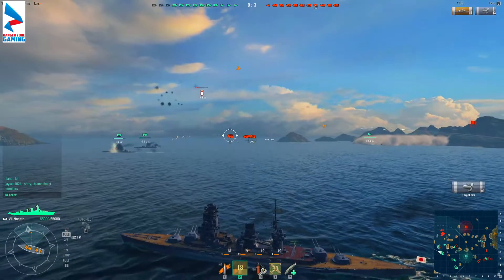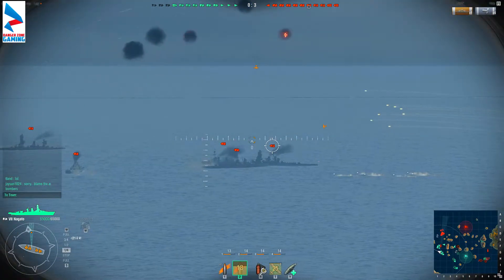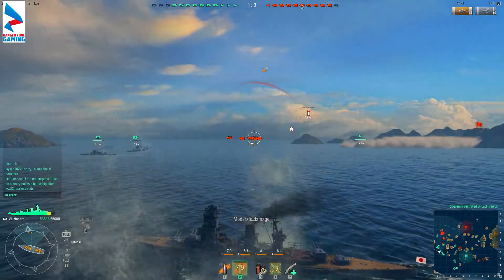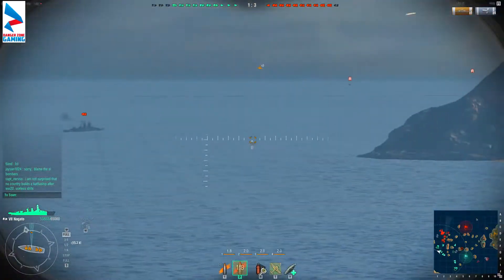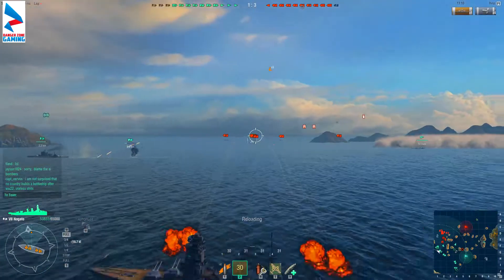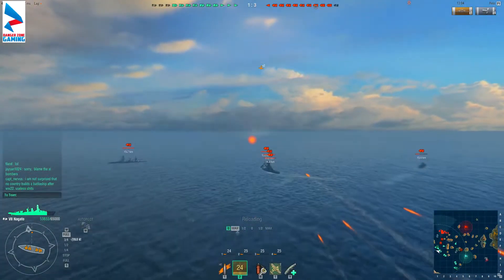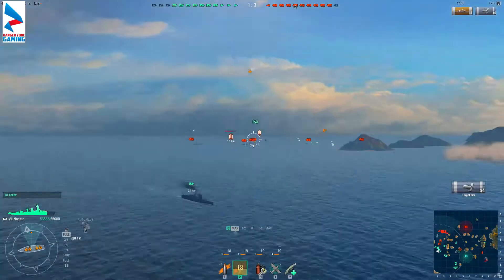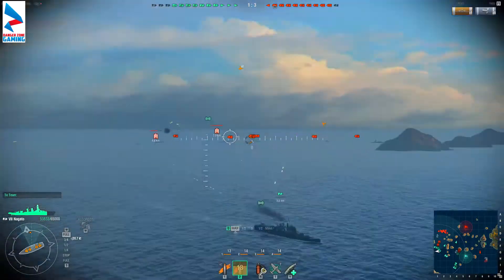And here we have a massive accident where three ships managed to collide. That hurt — 11,000 from that Fuso, but thankfully no citadel hits. There's still a big cluster over there, so we'll fire a full broadside into that mess and hopefully get some decent hits. Four hits for 9,000 damage — not sure who we damaged, but 9,000 damage regardless of how it was distributed.